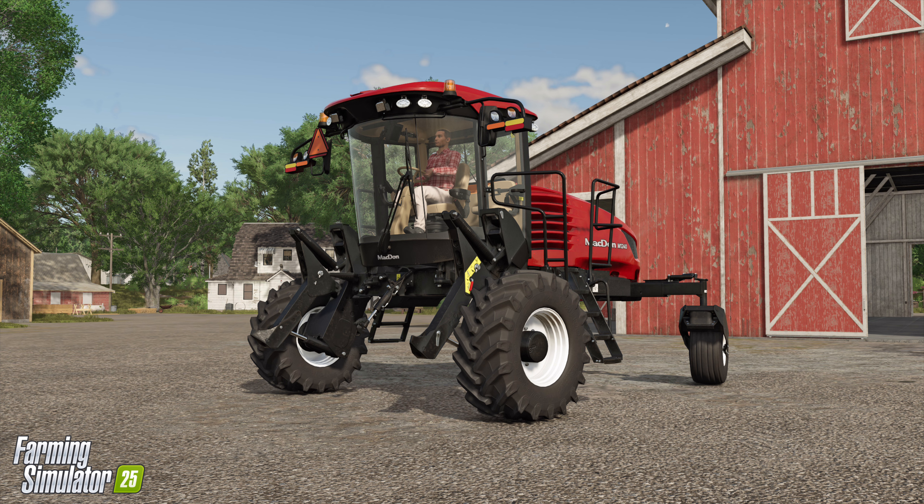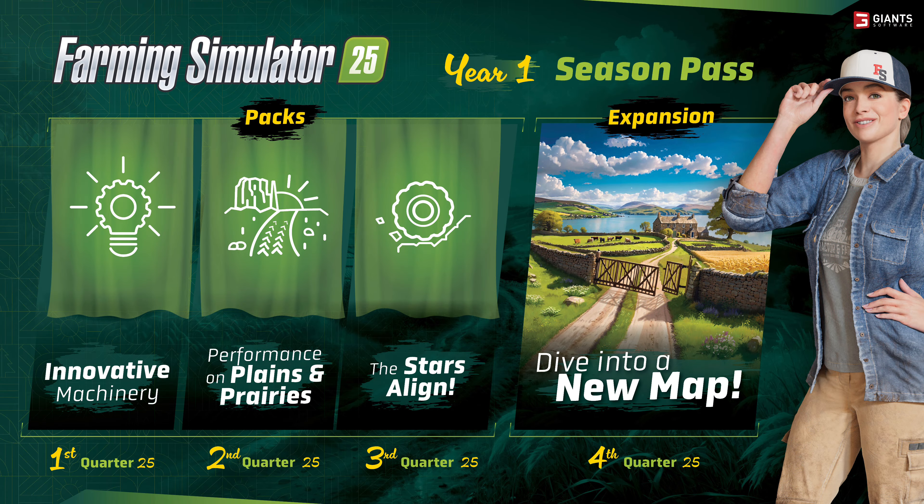We have new crops, new machinery, and there's some cool stuff coming in the Season Pass for Year One as well. In the first quarter of 2025 we're getting the Innovative Machinery pack. The second quarter, we're getting the Performance on Plains and Prairies pack. In the third quarter, we're getting the Stars Align pack — I'm not really sure what this image is showing us, but I'm intrigued. And then in the fourth quarter, we're getting an expansion which is going to bring in a new map — it looks like a little European countryside on a lake map.